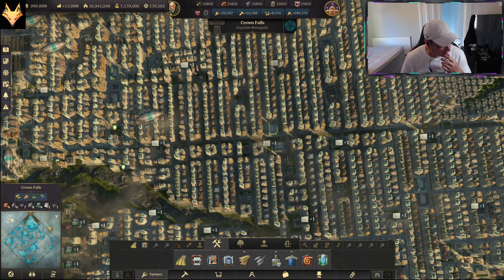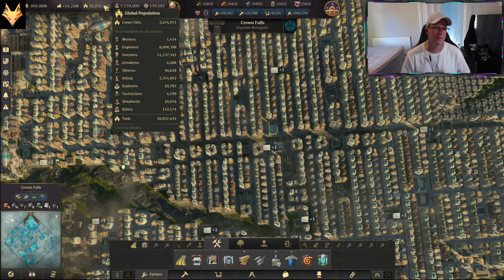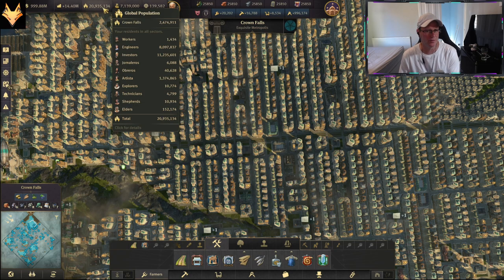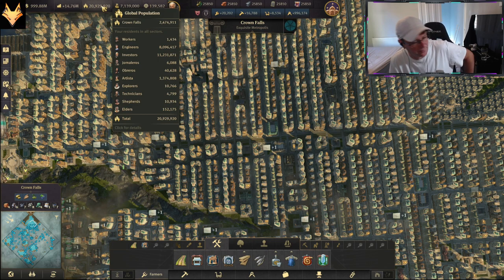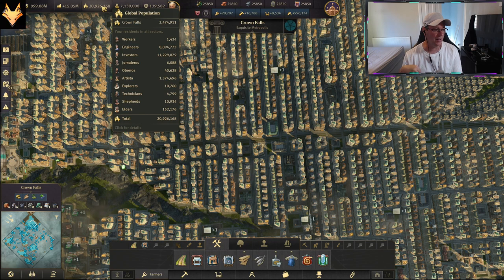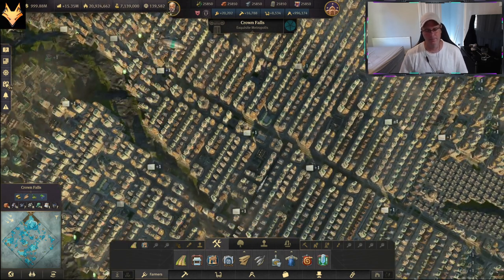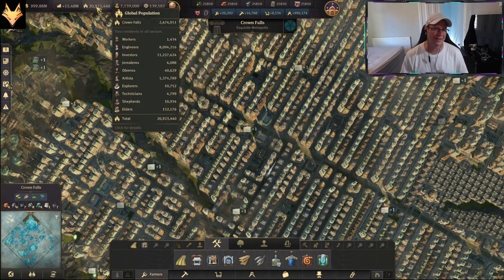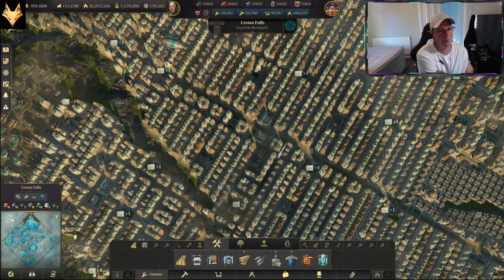Welcome back, this is Fox. My max pop run is finished. It floats between 21 million and 23 million depending on what Tobias is doing at varying different harbors. It's very difficult to get it stable because we're relying on Tobias trading at our main docklands wharf every time, and he just doesn't do it. So it goes between 20.9 million and 21.3 million — quite big fluctuations.